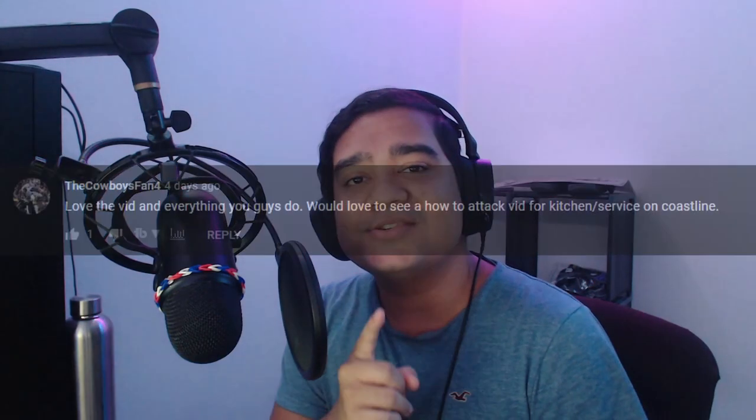Hey, what's going on guys, Sims here from Disrupt Gaming. In today's video we're going to continue our how to attack series, moving on to Kitchen Service on Coastline. If you guys want to suggest the next map or site we do in next week's video, make sure to leave a comment down below and like that comment if you see a site that you want to see.